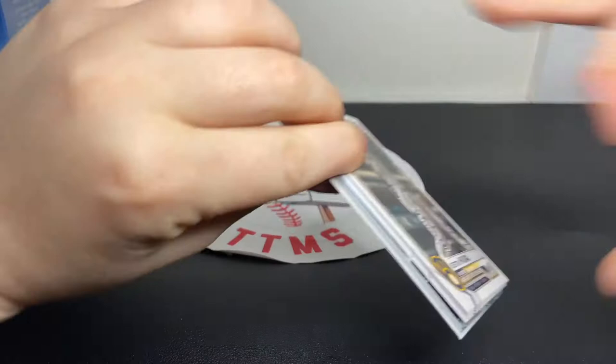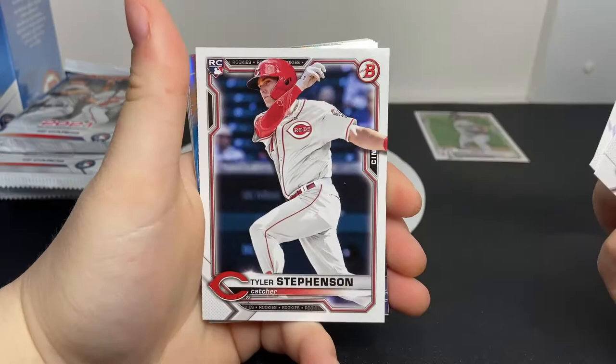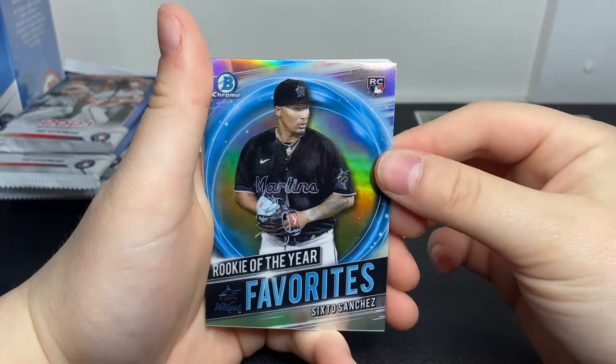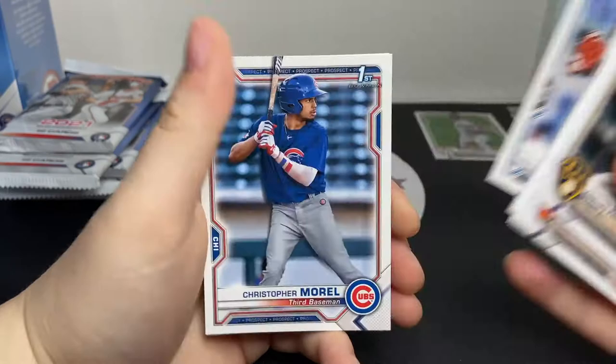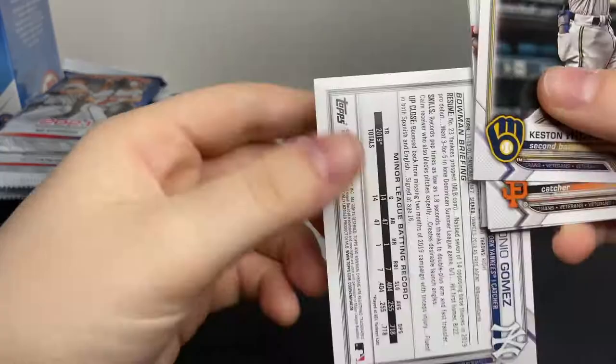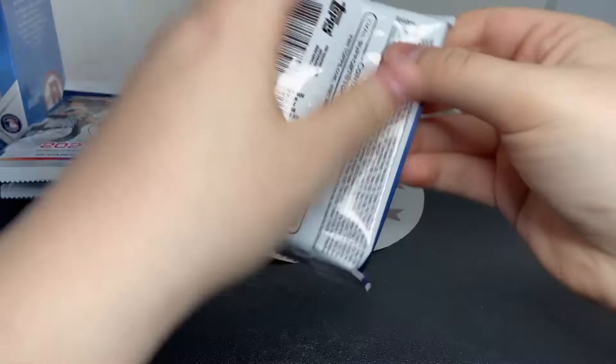We have a Keston Hiura, Buster Posey, Garrett Cole for my Yankee PC, Austin Meadows, Tyler Stevenson rookie - I know that's a good one - and a Rookie of the Year Favorites Sixto Sanchez, really nice card. We have the Chromes of Tyler Callahan, Josiah Gray, Edward Cabrera, Christopher Murrell first, and Antonio Gomez first. Since he's a Yankee, he's gonna go right there for my Yankee PC. Some good cards and the base will be over here.